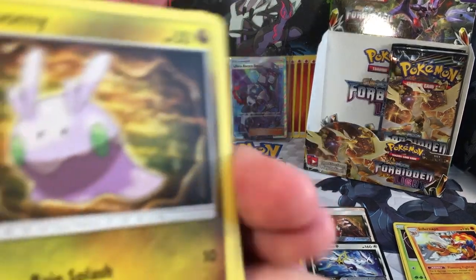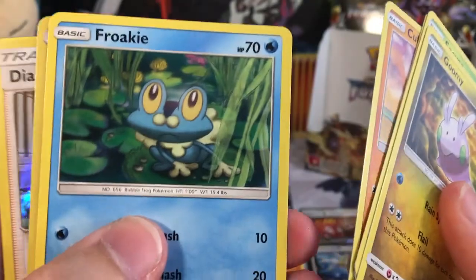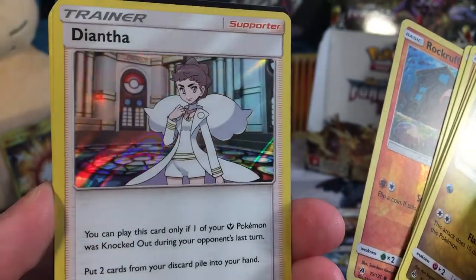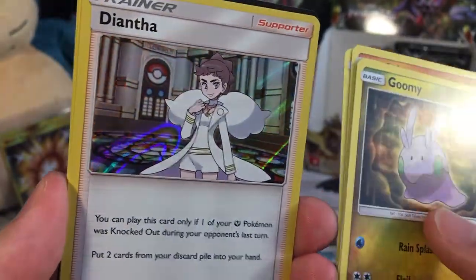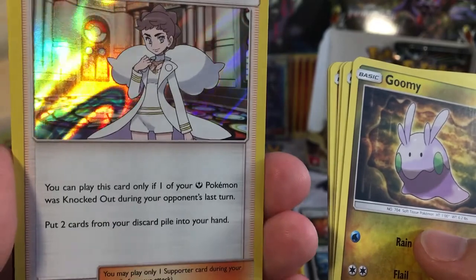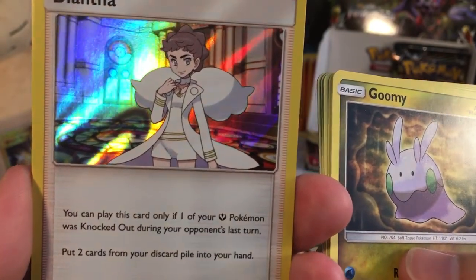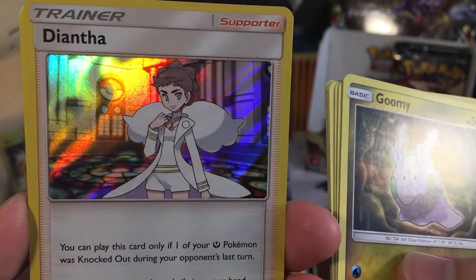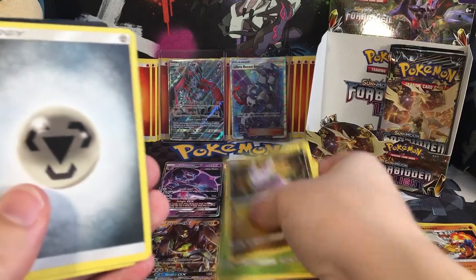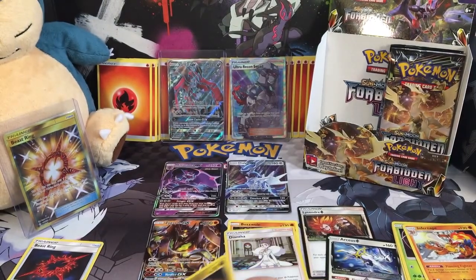So here's our Naganadel pack. It starts with a Umi, a Snover, a Umi again, a Cubone, a Froakie, a Reverse Holo Rockruff, and then we got the Holo Rare Trainer — Diantha. This is new again from the Black and White plasma sets — we haven't had the Holo Trainer that was rare. You can play this card only if one of your Pokemon was knocked out during your opponent's last turn — put 2 cards from your discard pile into your hand. So you can put the Pokemon that just got knocked out back into your hand. It's Fairy type and I don't like Fairy types, but I'll put it up there. Then metal energies — one of my favorite energies — Poipole, Lucha, and Unit Energy.